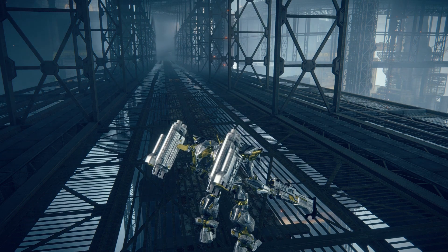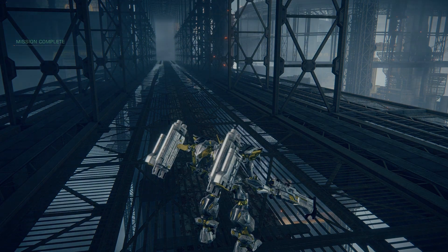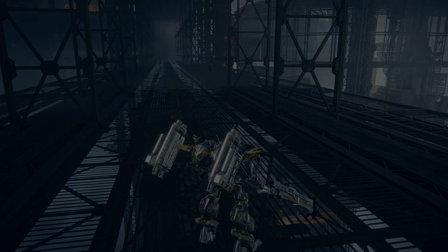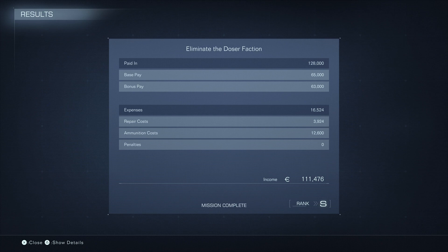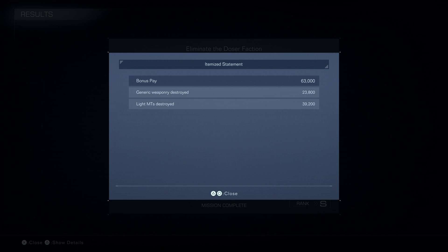We'll take a look at the end mission screen so you can see the S-Rank criteria for yourself. You want to spend about less than $4,000 in terms of repair costs, spend less than $13,000 or so for your ammo costs, and finish this mission in 2 or 3 minutes to get S-Rank. This one isn't too difficult, so you should be able to get S-Rank if you optimize your strategy just as Rhett has.